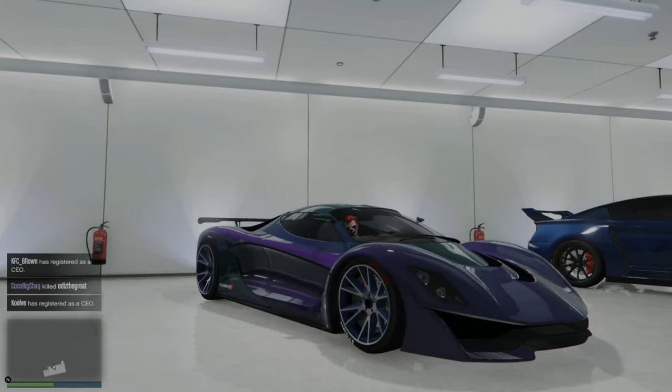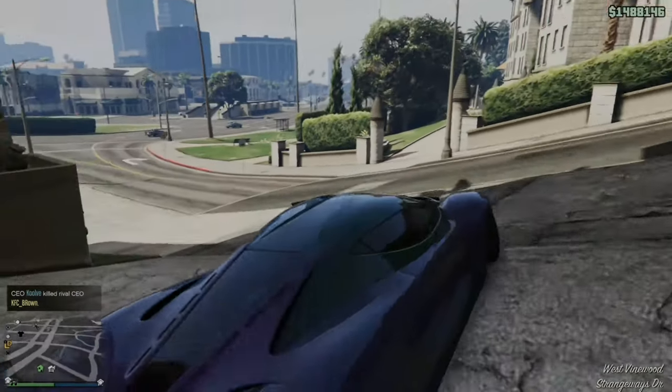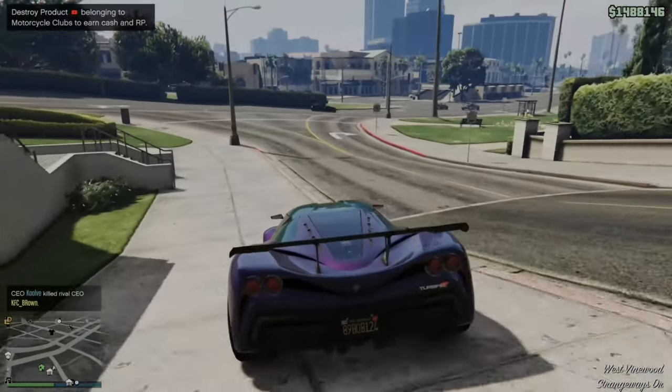So I have this Turismo R that I want to go ahead and get an ignition bomb for. When someone gets in my car and I don't want them to, they're going to go ahead and blow up. So let's go ahead and go over to the Los Santos Customs location. This is where we can go ahead and get a car ignition bomb.